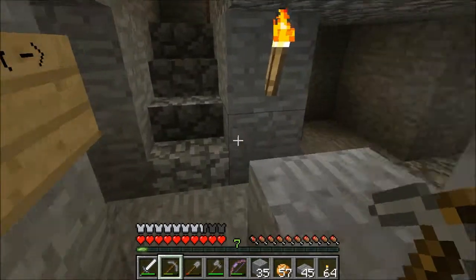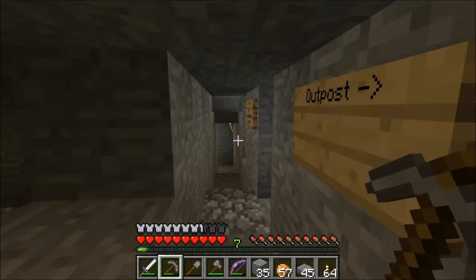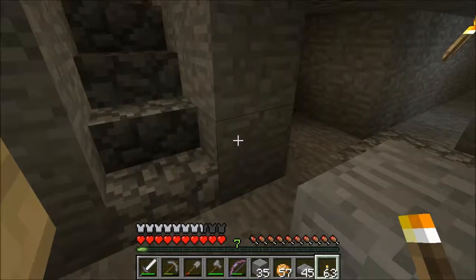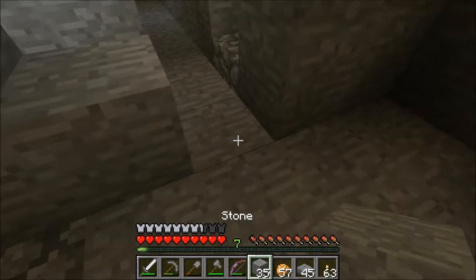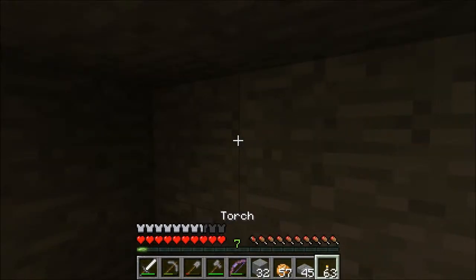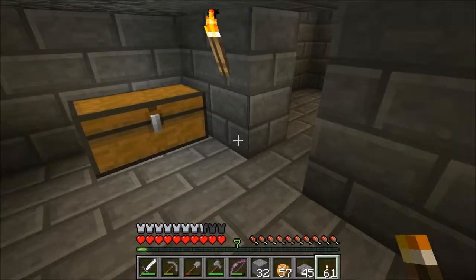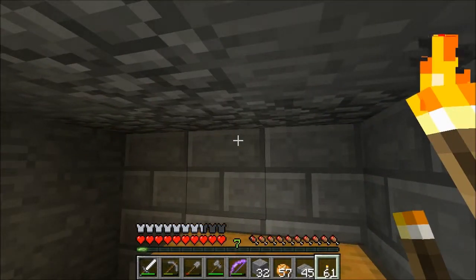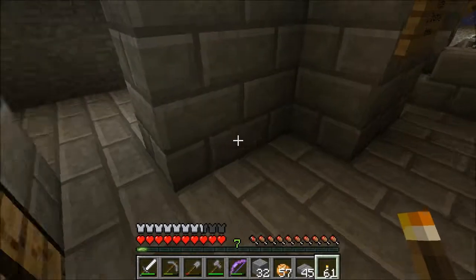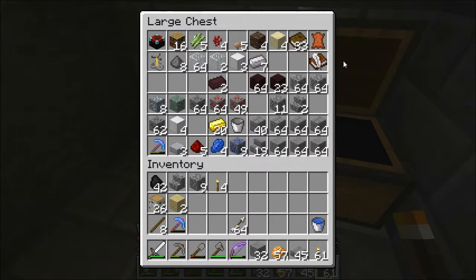I have smooth stone, and there is a reason for that. I've been mining down under this ravine — mining and caving — and come up with a bunch of cobblestone. So what I've been doing is smelting it. I love the rain. Well, not really. I wonder if it's nighttime.